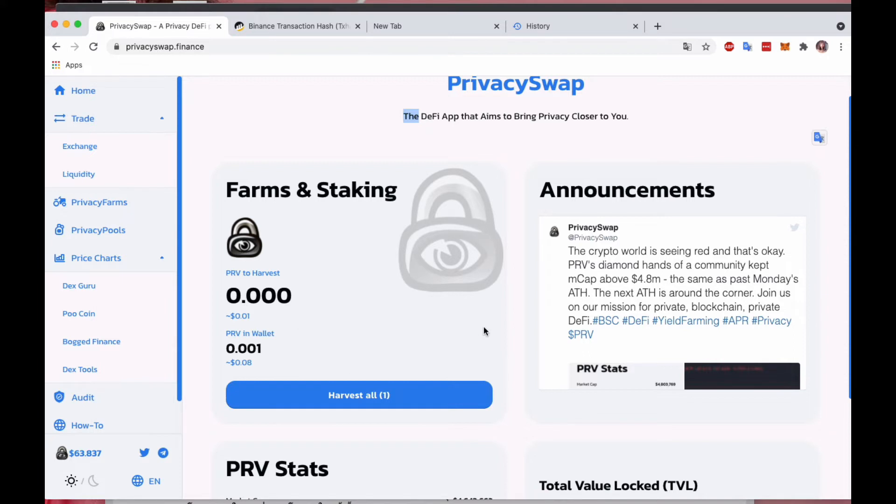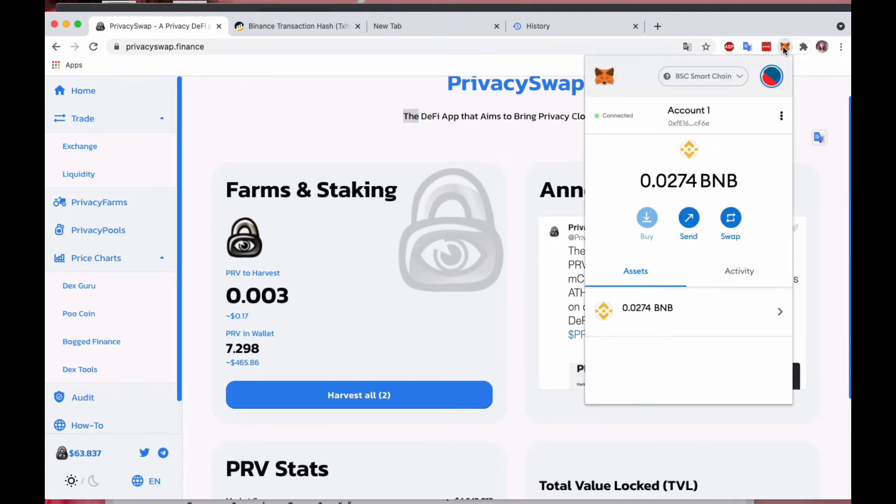If you ever face a problem with your harvesting — say it's been half an hour, 45 minutes, 50 minutes and the transaction still hasn't gone through — then you may want to increase the gas price, giving it a higher number such as 8, 9, or 10. That will enable it to go through in about 30 seconds, just as you saw happen here.